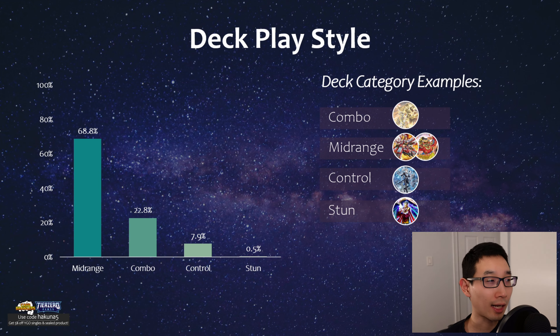In terms of deck play styles, I need some feedback from you guys. Manadium is clearly Combo. Control would be Labyrinth. Stun was only one deck — the Runic Spellbook Stun deck featured on my channel with Dave who topped Montreal regionals. Mid-range is sort of in-between: some combo aspects, some backrow, or just a really grindy deck. Rescue Ace summons a lot but also has the traditional set-four strategy, and Fire King is also a very grindy deck — so I classified those as mid-range.